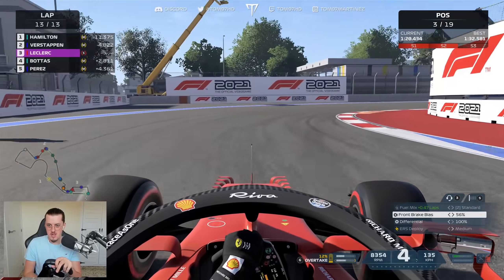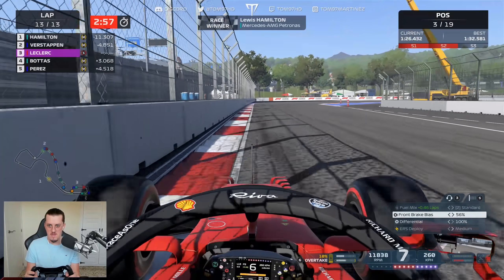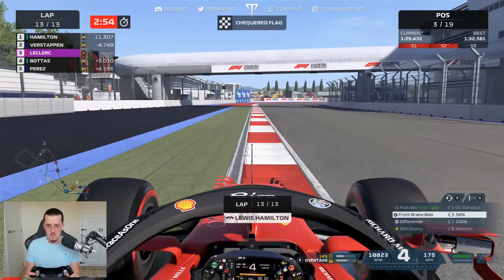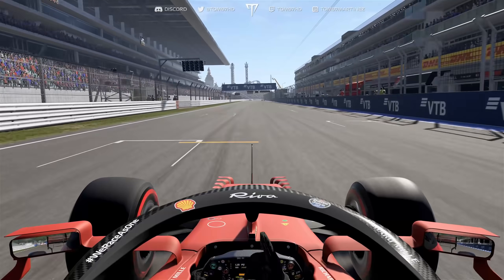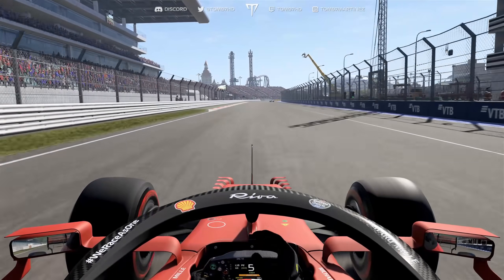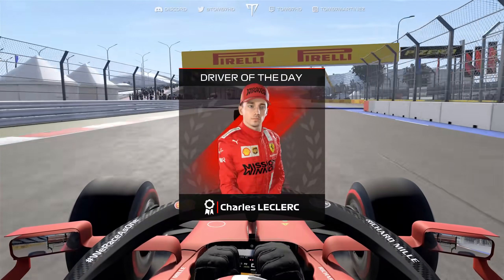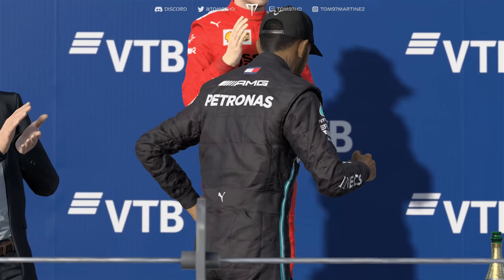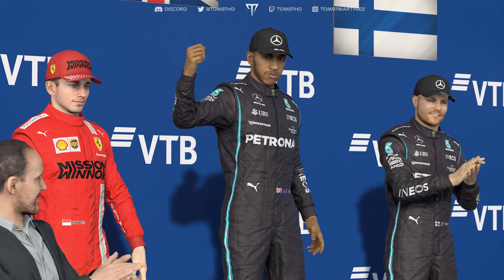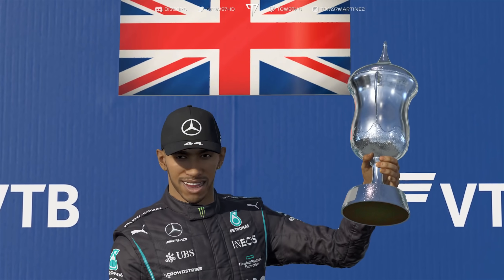A successful debut for the Mission Winnow livery mod — we finish P3 with what looks to be a fastest lap. Hamilton wins it, Verstappen P2, and we're on the podium. Imagine if that was the result in real life! The team worked especially hard this weekend and this is a fantastic reward — congratulations to Mercedes, your race winners today.